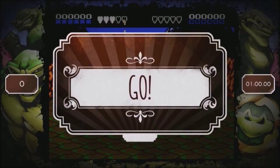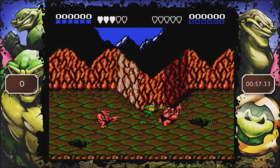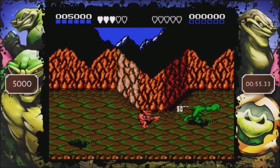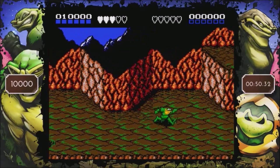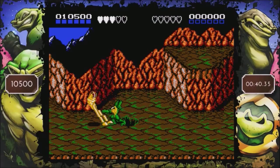Honestly, this is one of the easiest snapshots in the entire game. Any new player would be able to accomplish this — I would hope on their first try. Literally the whole point is just to kill three enemies off the screen. If you kill them with your bare hands you get 5,000 points each.